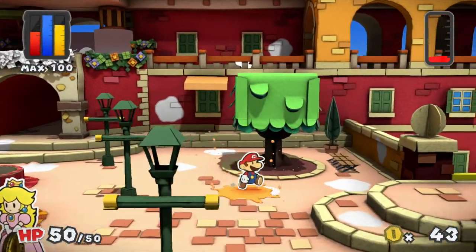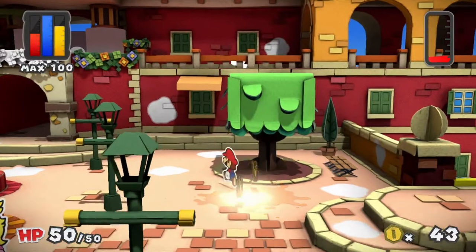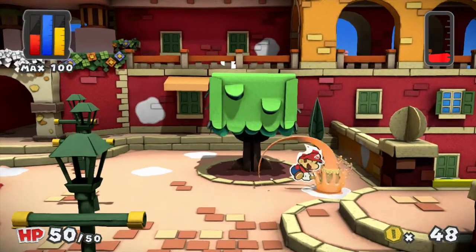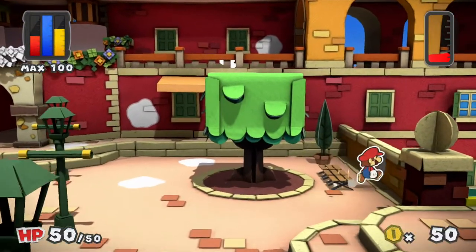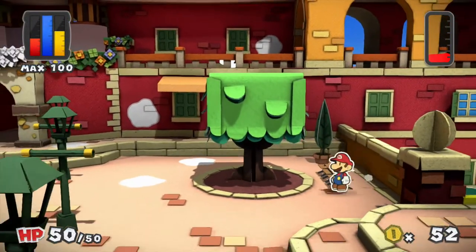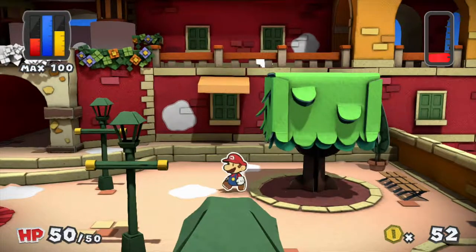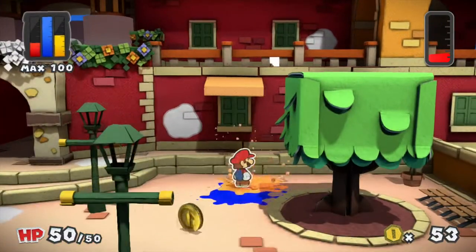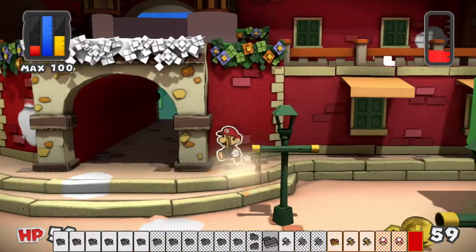The cards you get from painting in the world will always be already painted and colored in. However, if you get cards from alternate sources — particularly from question mark blocks or whatever else — they will tend to be black and white, uncolored, which means you paint them in battle. We'll get into battle in just a moment, so I'll finish up painting all of these.